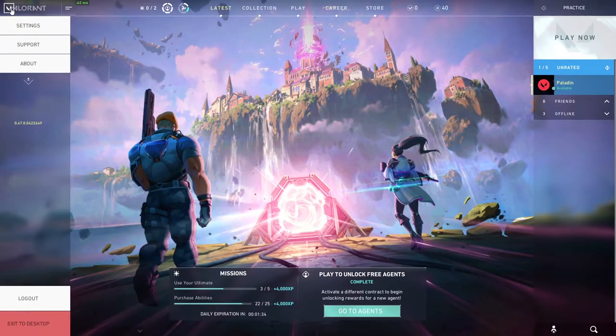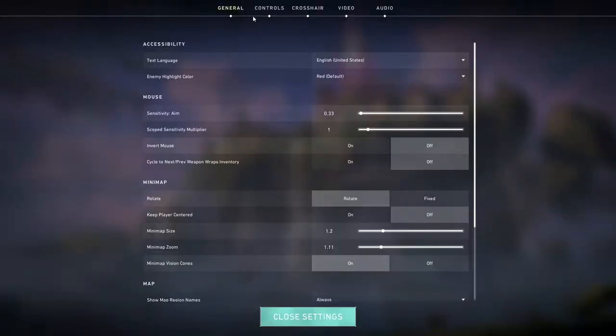Just go into the settings in-game and change your sensitivity to match. By doing this you are keeping the muscle memory that you have built up in any other FPS games, and you won't have to start again from scratch when playing Valorant. You'll be one step ahead of the curve when jumping into the game.